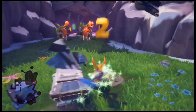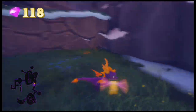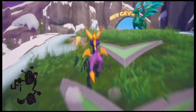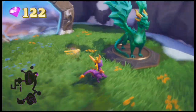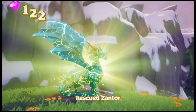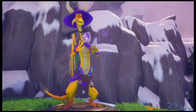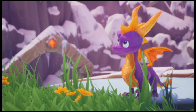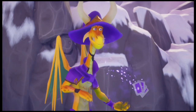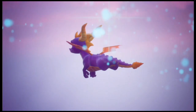I want to heal up real quick. That green wizard is going to block your path unless you use the supercharge ramp, so let's take care of those guys. I think we're going to be done with the Magic Crafters homeworld for now once we get this dragon. He explains the supercharge technique: 'When you see arrows like these, you can charge along with them to begin a supercharge. Try it!'